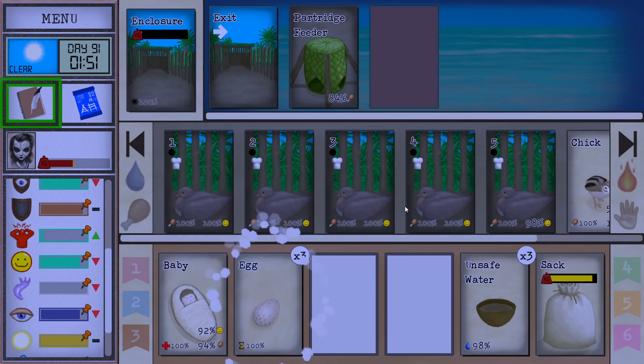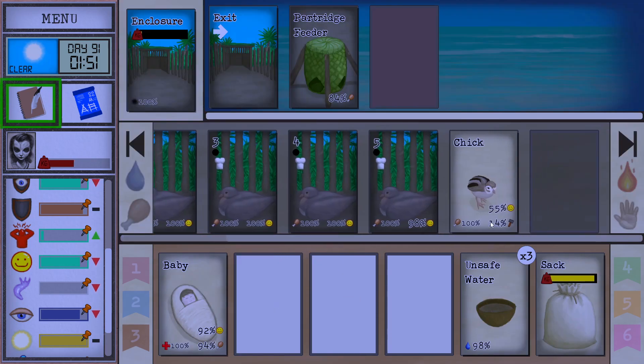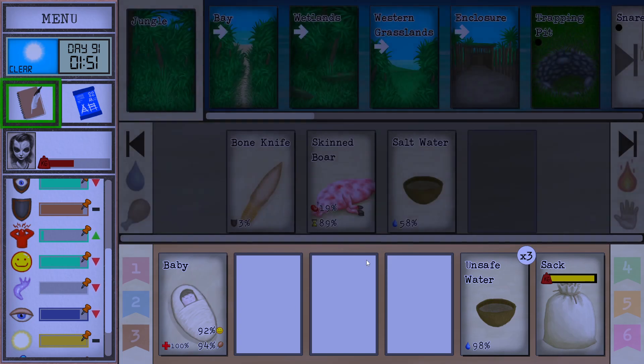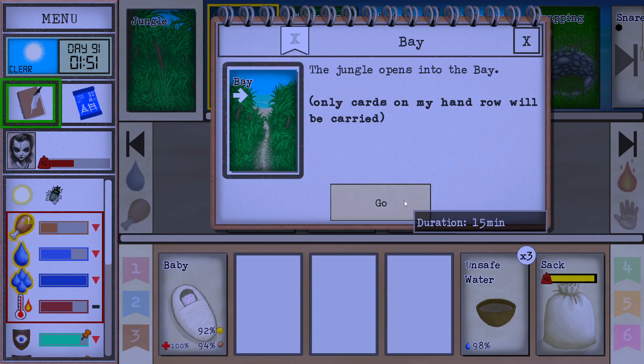The next thing we're gonna need is goat milk. So, partridges — you're gonna have plenty of eggs. And pigs — you can catch a pig every now and then, which is gonna be fine for hearty feasts. But we also need milk. Without milk, it's gonna be hard to feed ourselves efficiently.